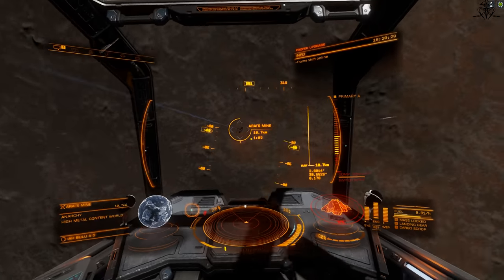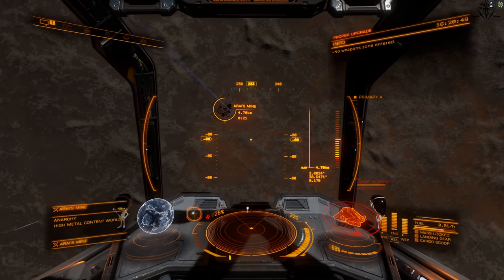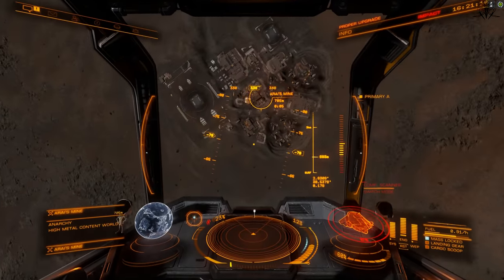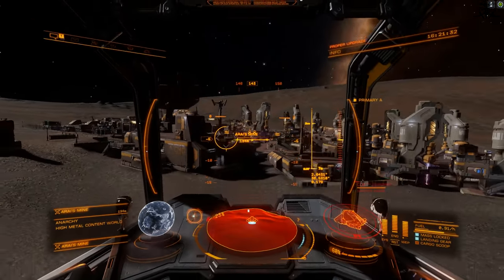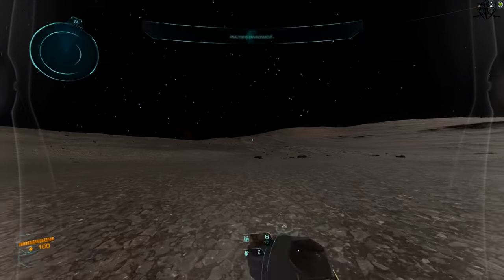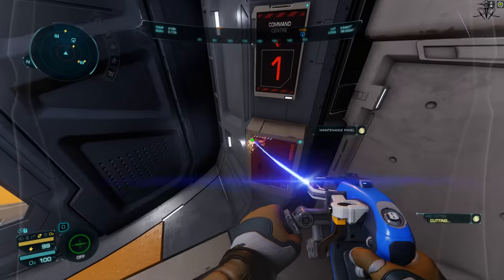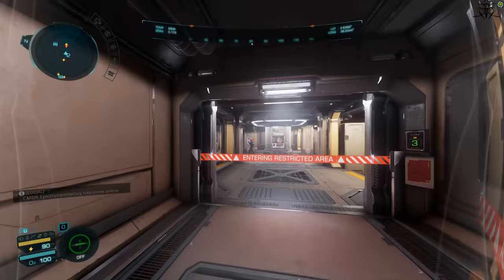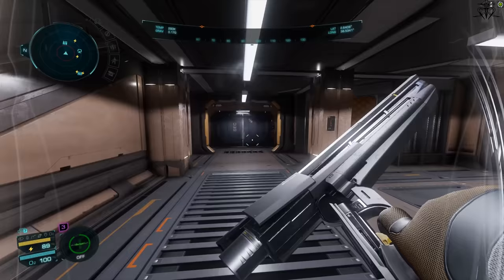In order to reset this base's materials, you have to jump into your ship, go in supercruise, immediately drop out of it, and go back to the base. That's the only way you can reset the items on a base. Desktop logging doesn't work. Menu logging doesn't work. That's how far it feels developers are willing to go to prevent you from refarming, rather than dealing with the actual problem. It's like putting a bandage over a landmine victim's wounds and calling it a day.